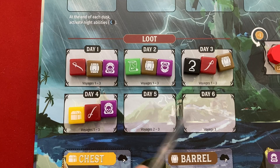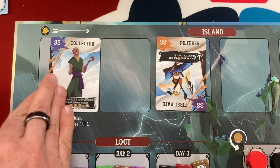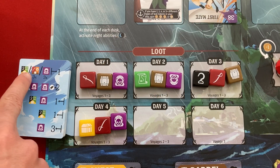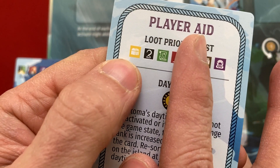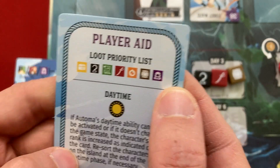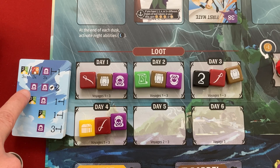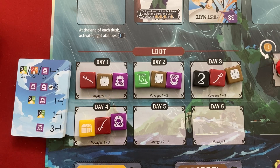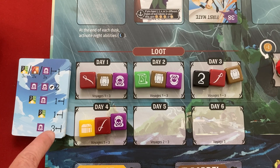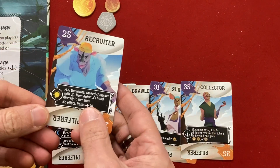For Day 1 I'm going to play the collector - it's a very high number. The pilferer played a 38, one of the highest possible. Checking the automa preference: three of the same loot type? No. Two bad loots? No. Good and bad loot? No. Good loot? No. At least one bad loot? Yes - so they play the third character from the right, which is their recruiter. This is going to work out great - they'll get stuck with the relic.